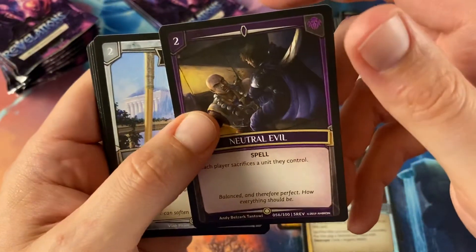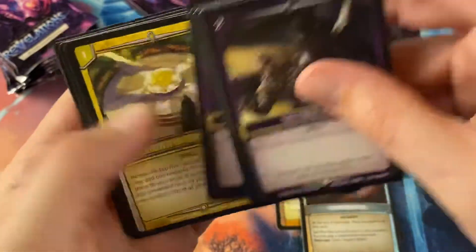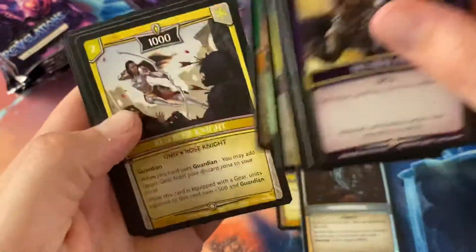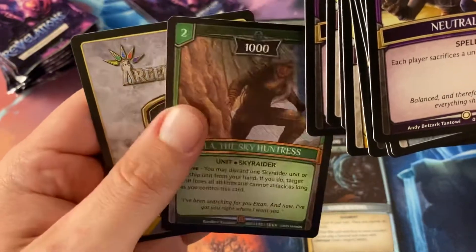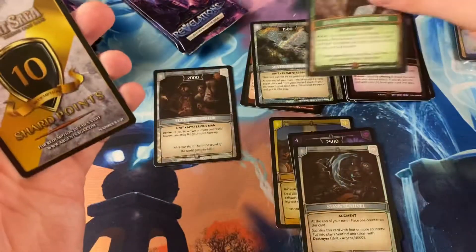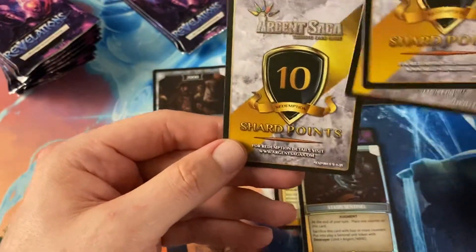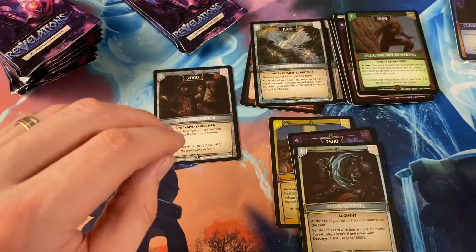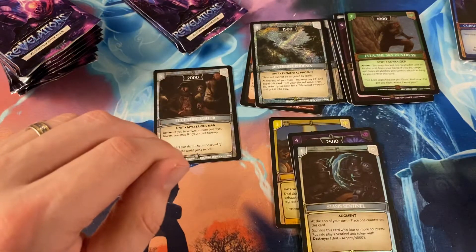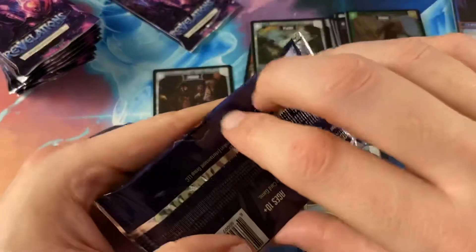Neutral Evil, Hallowed Harpist, Mara Mischievous Witch, Treat, Order of the Rose, Song of the Sky, Red Rose Knight, Transmutation Circle — we saw that one — Ella the Sky Huntress, and another Argent point. Oh whoa — 10 shard points! Look at that — that's a tenner right there! How do you redeem it? For redemption details, visit argentsaga.com. There's some kind of special code thing in there with invisible ink.